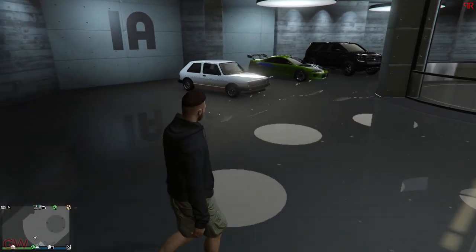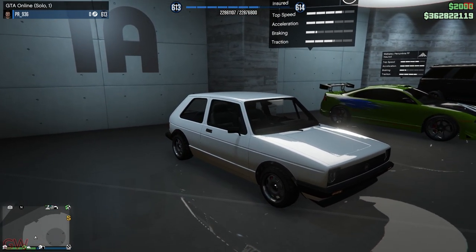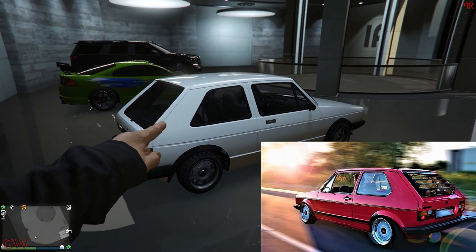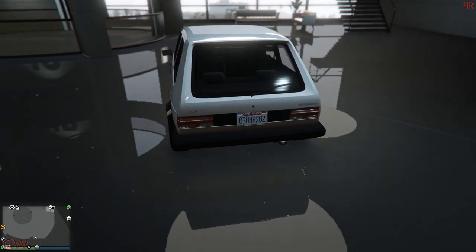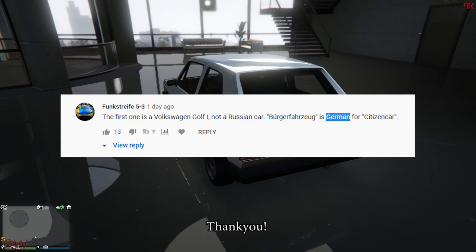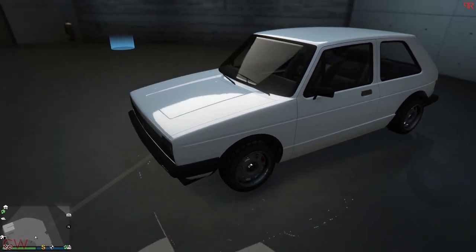Hey everyone, welcome back. In this video we'll be taking a look at the BF Club, the compact car added into GTA Online. In every DLC, Rockstar is adding one of these compact cars with a lot of customizations. This car is based off the Volkswagen Golf Mark One — I thought it was the Mark Two but it is actually the Mark One, and the resemblance is a lot. The name on the car — I made a mistake in my first video thinking it was a Russian car, but a viewer kindly corrected me: it's actually German for 'the citizen car.' The car itself is pretty basic since it's an old school car, so we can't expect too much.